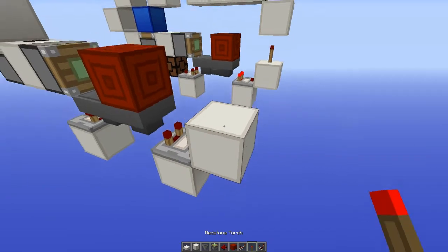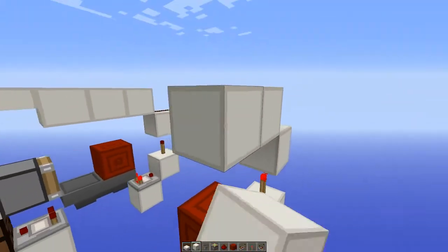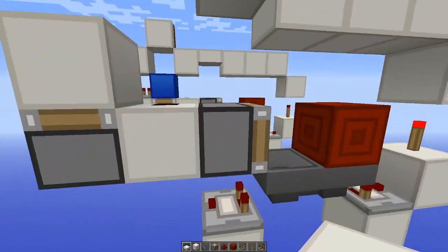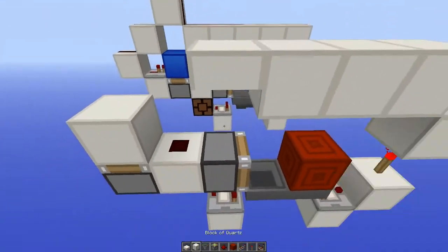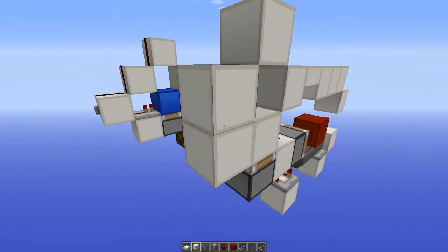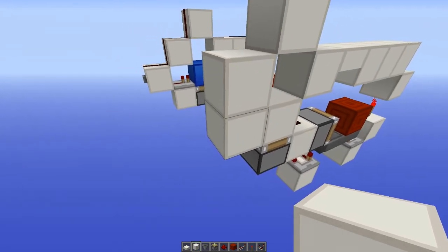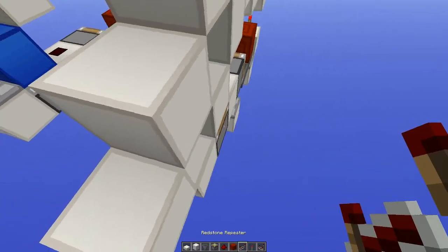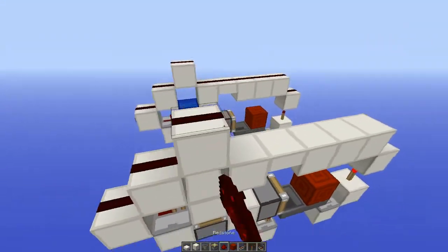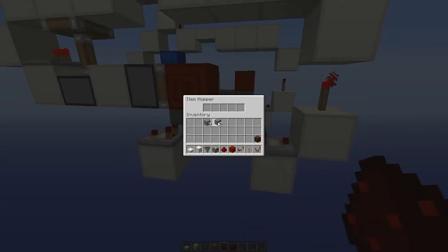Place a block here, torch on top of it, and bring it into a block. Then bring this over here. Add a slab where the piston is so that the signal doesn't bud that piston. Bring these blocks like so, one up so that the piston can push. Bring this here and a block there. Repeater on top of that set to one tick, and then bring redstone here. Then place your items in the hopper.